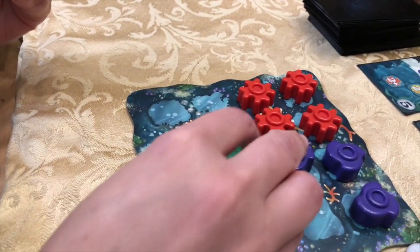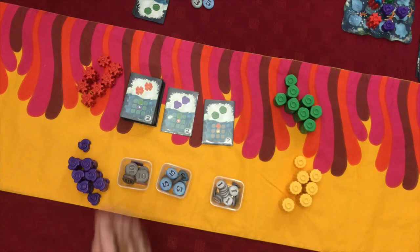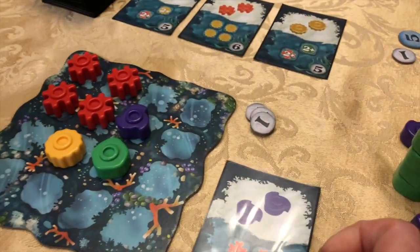On your turn you do one of two things. One, take a card and add it to your hand. Or two, play a card from your hand.